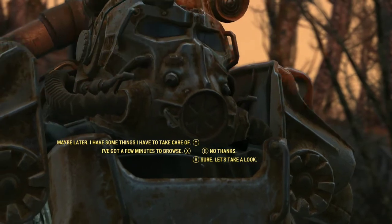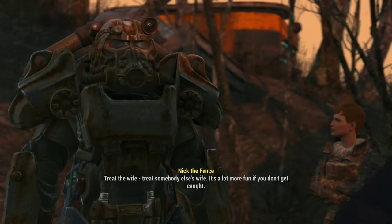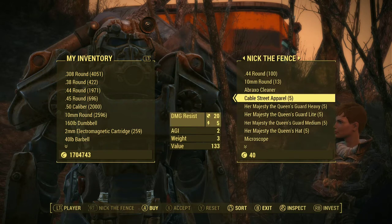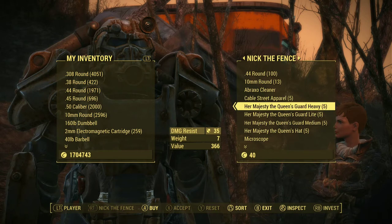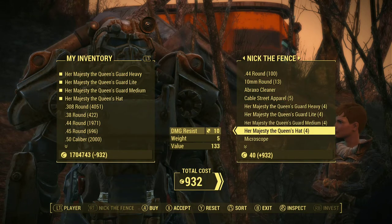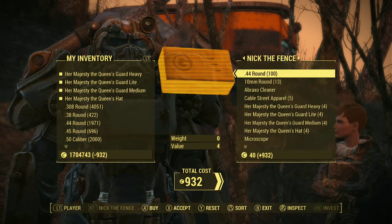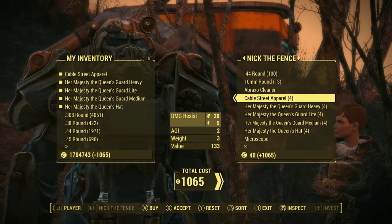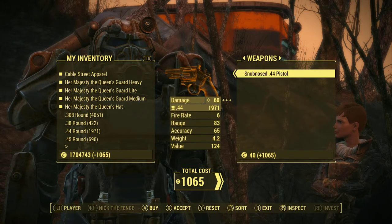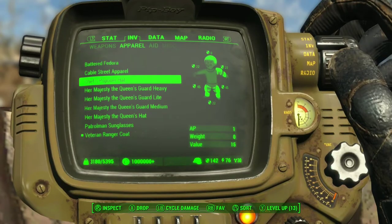What's quid in caps? What's the exchange rate? Let's take a look at what's available. There's Cable Street Apparel — is that part of the mod? Marriage to the Queen's Guard: Heavy, Light, Medium. And the Queen's Guard Hat. Is that the Queen's Hat or the Guard's Hat? Oh my, if we could have the Queen's Hat. Let's just get one of these anyway. There's a couple of other items — something like a guard's box. I'm going to take a little look around and check out one of these uniforms.